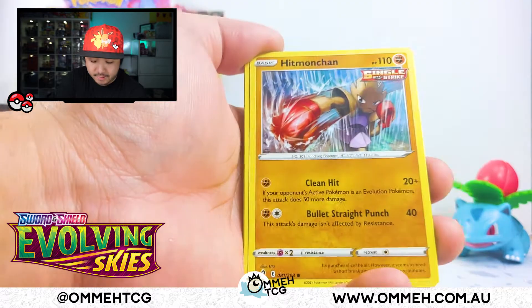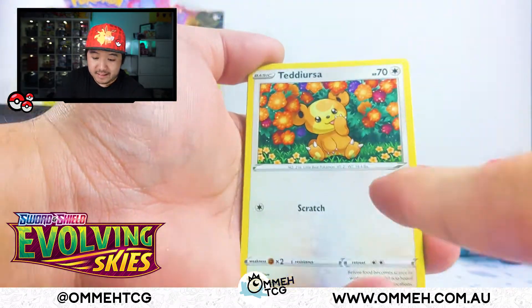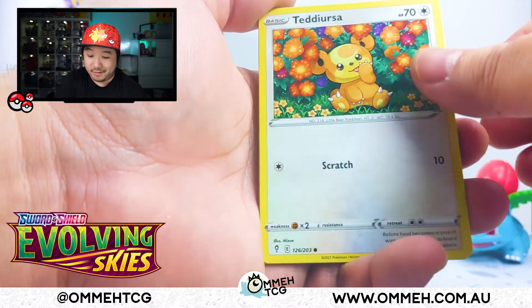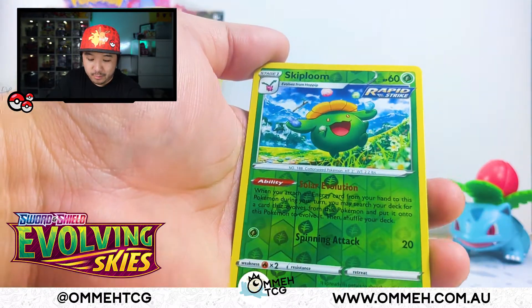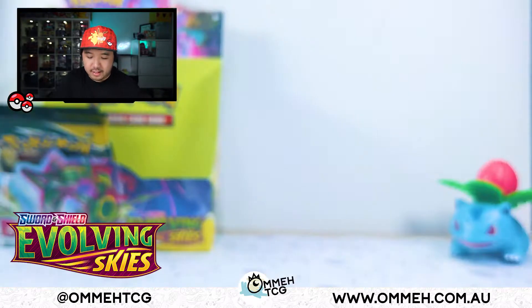There's only four packs left and I don't think this is going to give us an amazing hit. The Lotad and Sableye artwork — that's the artwork I was talking about. My wife really loves the Teddy Ursa artwork. I do love how some reverses are actually really nice to look at.